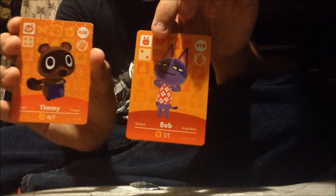Last pack — here we go. Oh, this one was an epic fail with the opening — okay, doesn't matter, there we go. Duplicate Annalisa. Flow — another duplicate. Pudge. Bonbon. Bob. And a Timmy — this might be a duplicate too, I'm not sure.